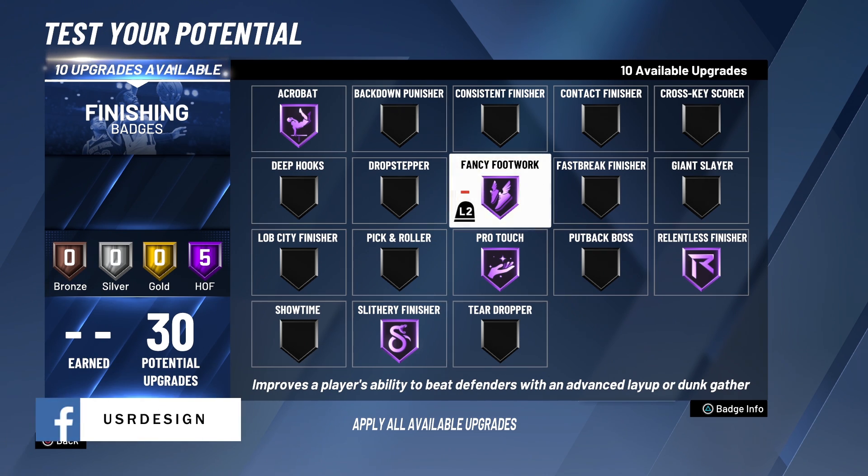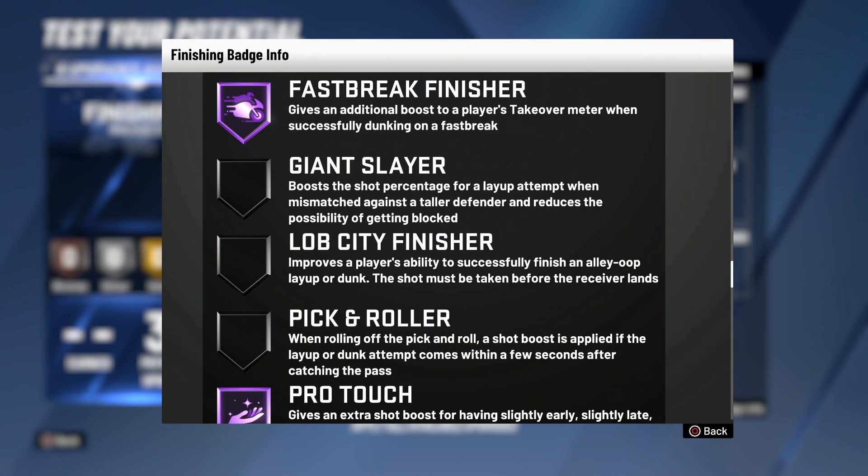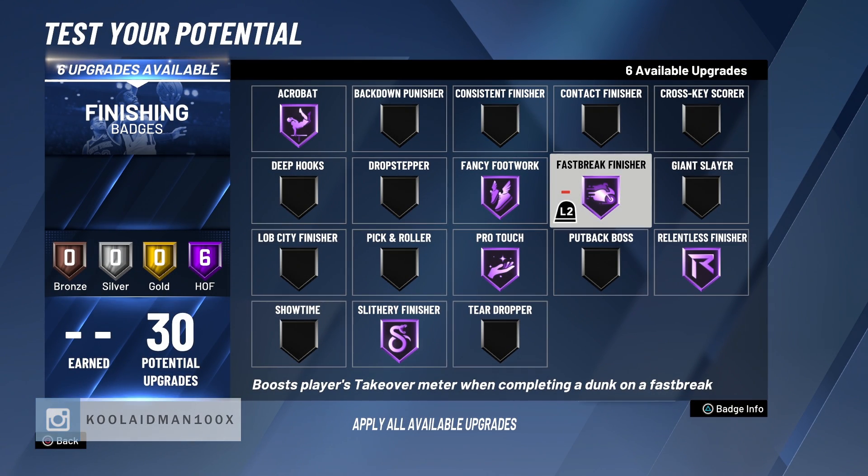As a player who loves running fast breaks — the faster we score, the faster we get back on defense and get the ball back — I recommend putting Showtime on Hall of Fame. It gives an additional boost to the player takeover meter when you successfully dunk on a fast break. So on a fast break you're dunking and moving the ball at the same time, which makes this badge dominant across the board.